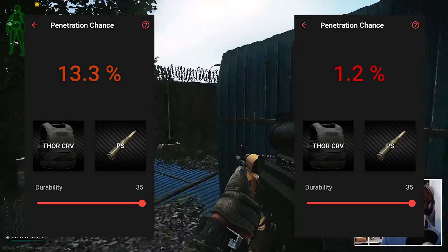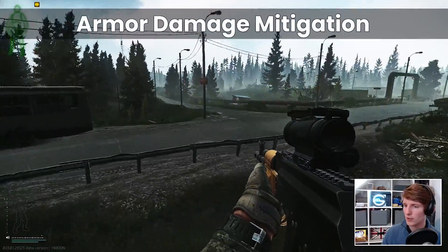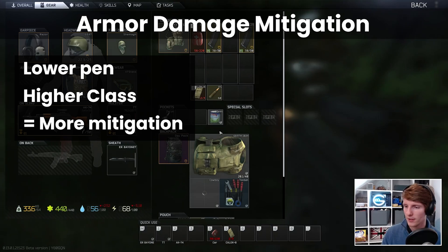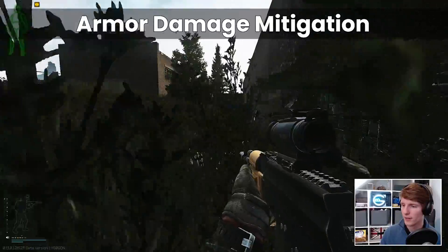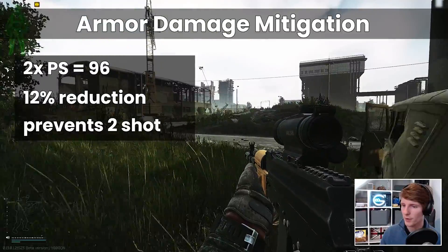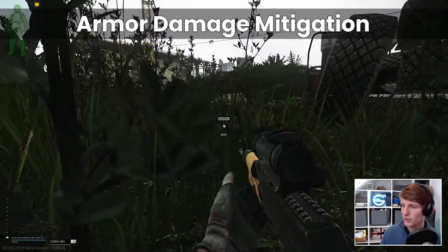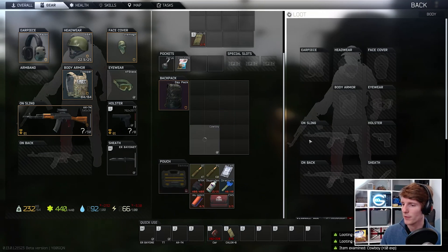Digging a little bit deeper, against class 2 we previously did not expect to kill in 2 shots even if we penetrated. The reason for this is armor mitigation. When a round penetrates an armor, its damage is reduced by a factor which depends on the pen of the bullet and the armor class. The lower the pen and the higher the class, the more damage is removed - up to about 40% in really extreme cases. With a pen of 27, the damage reduction for a class 2 armor only needs to be about 12% to prevent a 2 shot kill, which is actually very likely even at close ranges. But with a penetration of 31, much more of the damage gets passed through, making it way more likely that we'll get a 2 shot kill, even out to ranges like 50 to 100 meters.